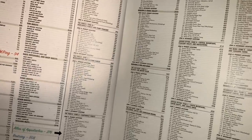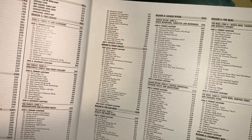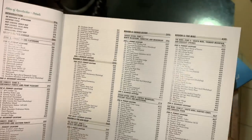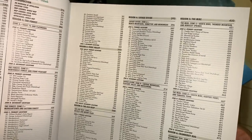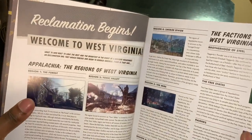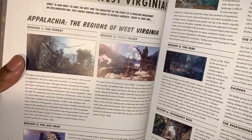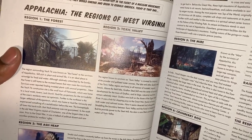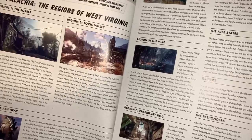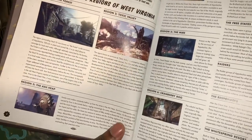There's a lot happening in this guide. Feel free to pause any part of the video since I won't be going through everything, just enough to show whether it's worth purchasing. Each region is specified in the guide. Welcome to West Virginia — the reclamation begins. Region one, the forest: the region surrounding Vault 76 was known as a forest to survivors, still rich in plant and animal life — the ideal place to scavenge for food and water. This also shows the toxic valley region, covered by industrial white powder and polluted water sources.